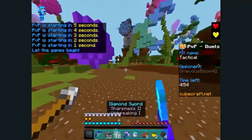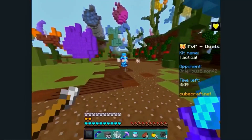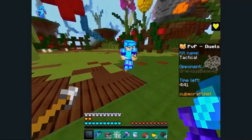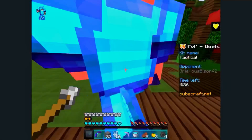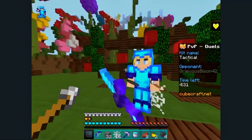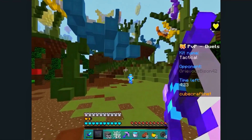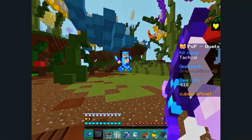Welcome to another Minecraft PvP video. Today I want to talk about my setup. My setup consists of my iPad, my mouse, my keyboard, and the iPad stand. Sometimes I also use an earpiece — I'll just show you a picture of that.